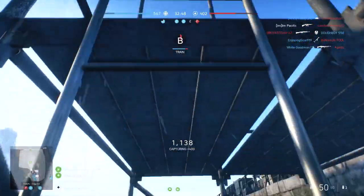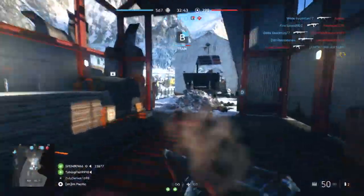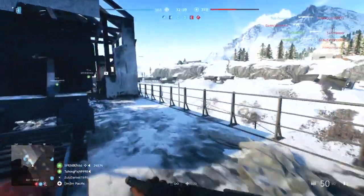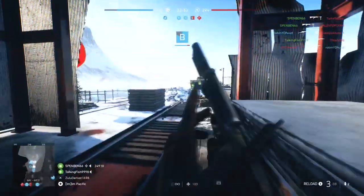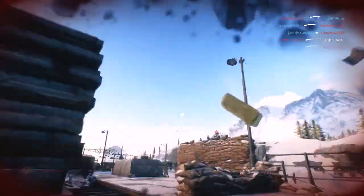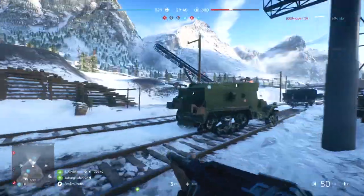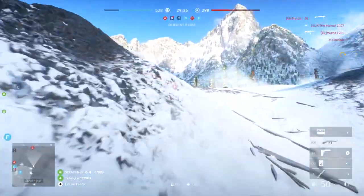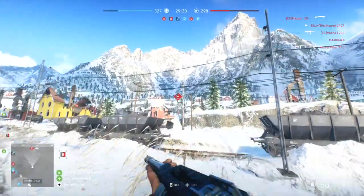If we're Germany, I assume F is captured, and even if we lose F, I'll still go E, C, D, B and hop down to F quickly if needed. A is not an objective I want to deal with — when you're England, 99% of the time you'll have A under your control because it's just such a hard objective to attack from the German side. F, on the other hand, is an easier objective to attack if you're British, so the Germans are at a slight disadvantage there. Luckily for Germany, C and E are close together, making those easier to capture.